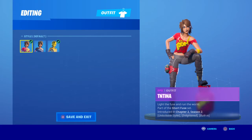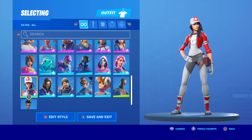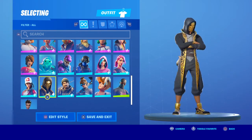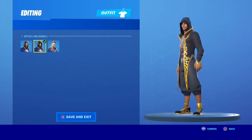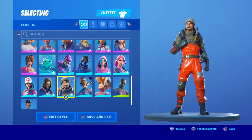Shadow and normal styles. Then we have Remedy, the medic skin. We have Scimitar right here — the next style is no mask, then no mask and hood, or whatever.